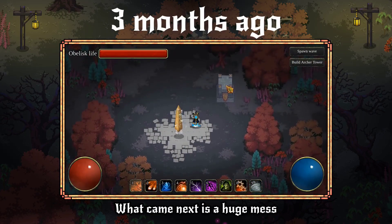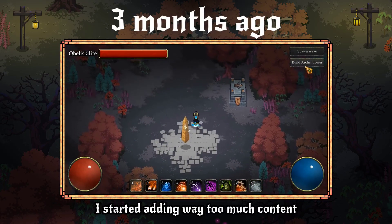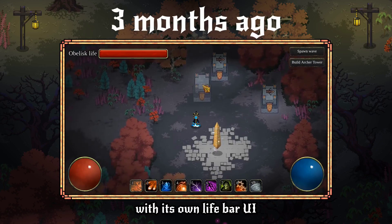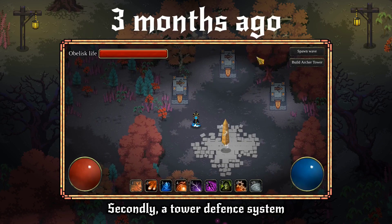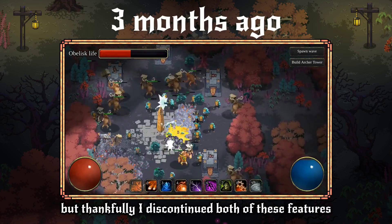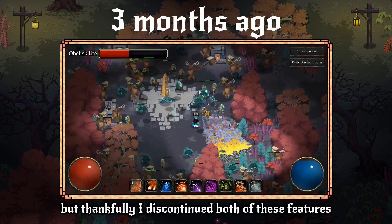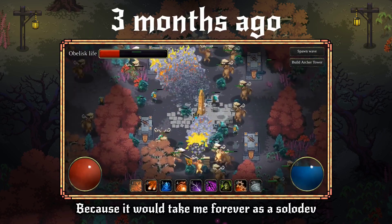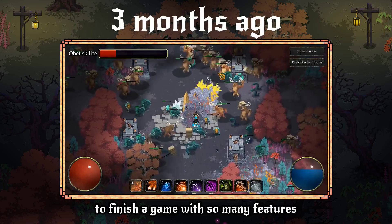What came next is a huge mess. I started adding way too much content: first, an obelisk to be protected with its own health bar UI; secondly, a tower defense system, which came with a button to build a tower. Thankfully, I discontinued both of these features, because it would take me forever as a solo dev to finish a game with so many features.